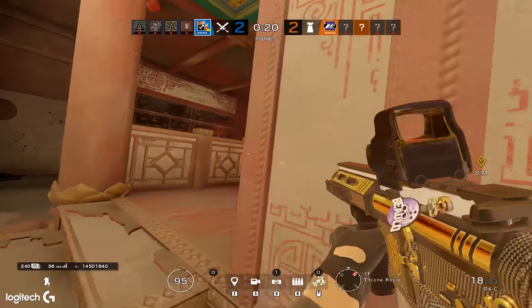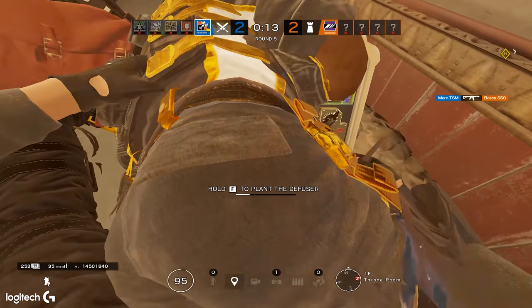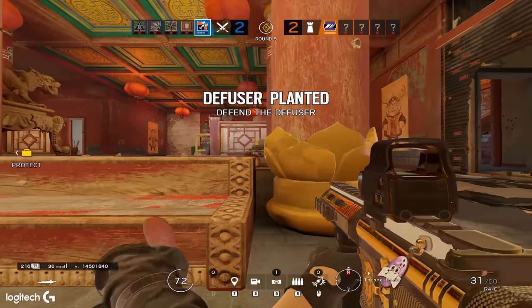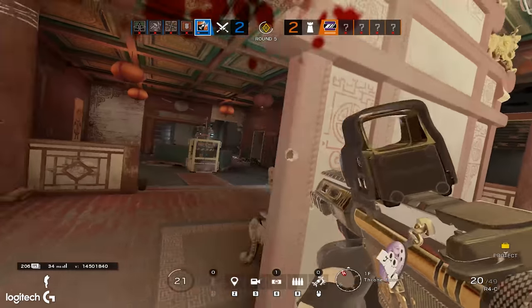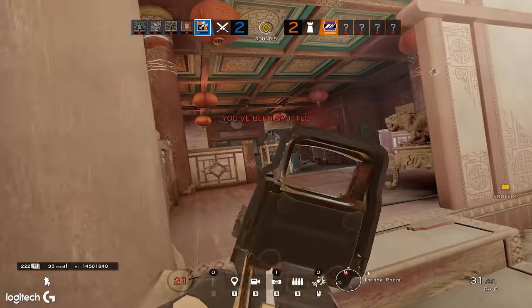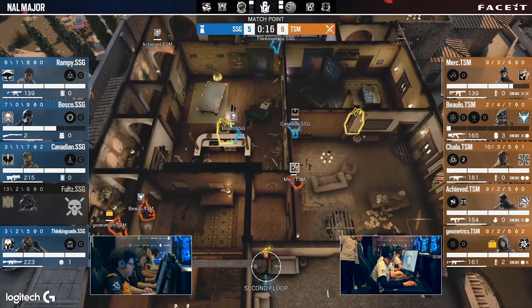After a post-plant situation, after you get the bomb down, you 100% want to play your life. Get out, hide, do anything you can so they have to come to you now. No matter what the situation is, if the bomb gets planted, play your life. Don't peek until it's necessary, and don't try to go for the kill unless you know it's safe — once that bomb is down they have a certain amount of time to defuse it, and if they don't, you win the round by default. Post-plant, just play your life and do what you can to survive.